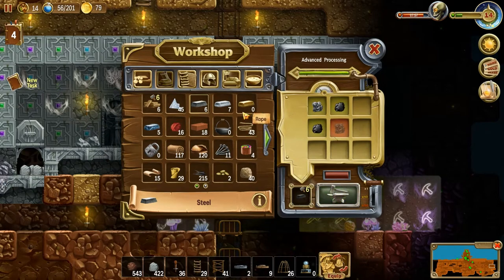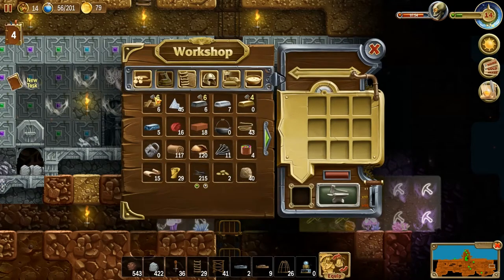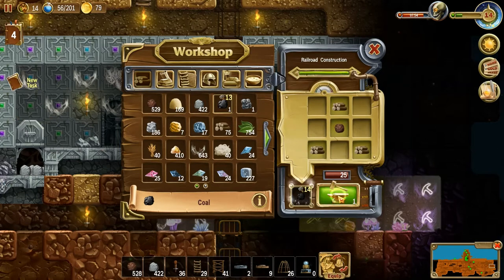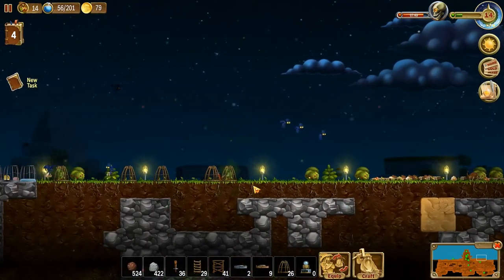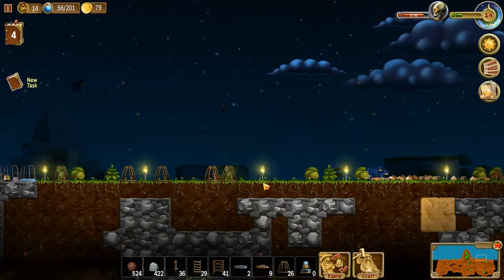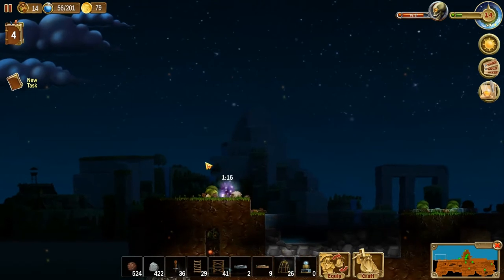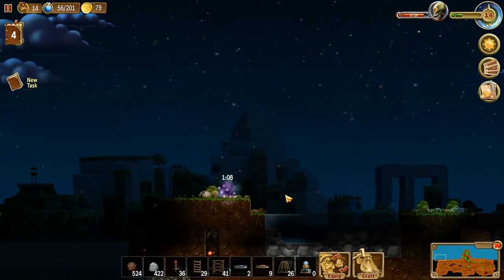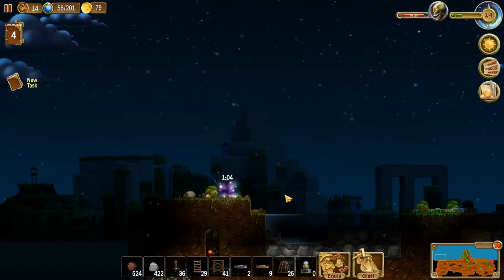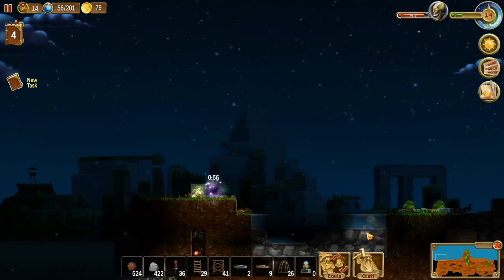We need 15 iron ingots, and we have six steel ingots. We'll crank those out and we're out of coal. We can make coal, but it's a never-ending cycle — it's evil. Now we need more wood. It doesn't seem like the forests are growing back as fast as they did at the beginning of the game. It's like it is intentionally slowing down. Because we're always on pause — you can't grow on pause.